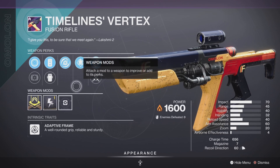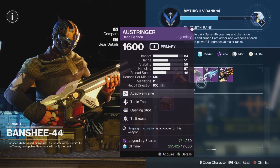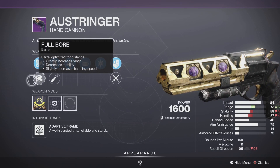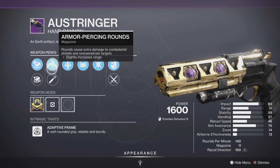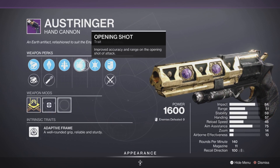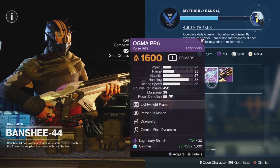Next up we have the Awestrinker hand cannon. This is going to be a 140 RPM, no masterwork this time. We do have Full Bore barrel, Arrowhead Break barrel, Armor Piercing Rounds, High-Caliber Rounds, Triple Tap trait, and Opening Shot trait, and last but not least, To Excess.